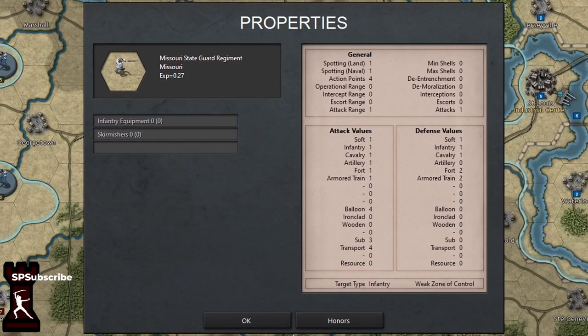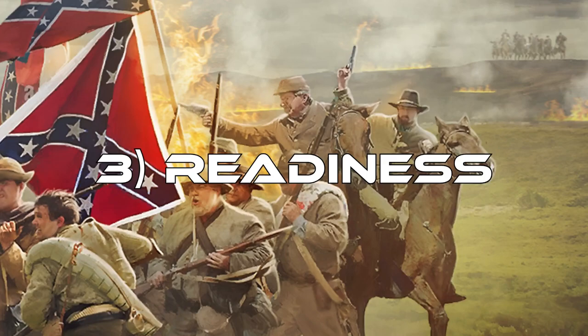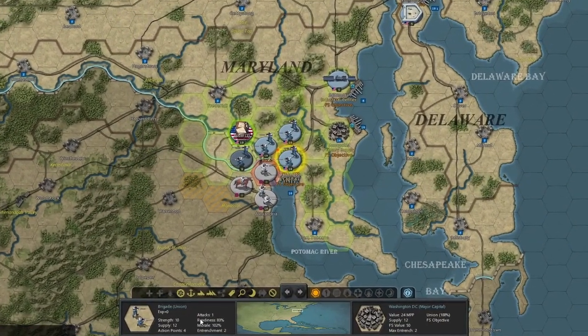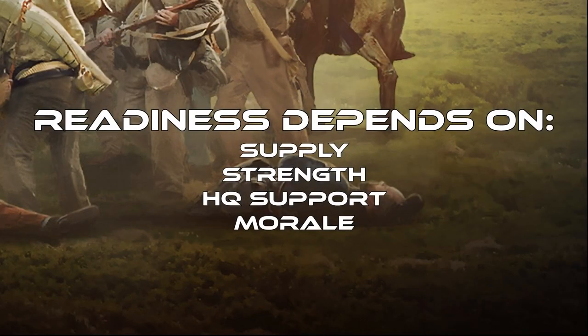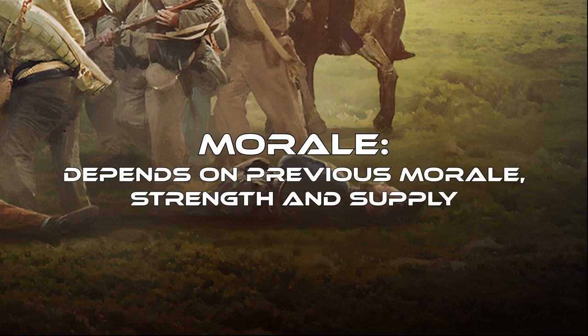Now how exactly does this affect combat? We'll cover that when we go through the exact combat losses formula. But first, let's talk about readiness. When you click on a unit, you can see its readiness — right now it says 83%. Readiness depends on supply, strength, HQ support, and morale. Let's quickly go over morale.